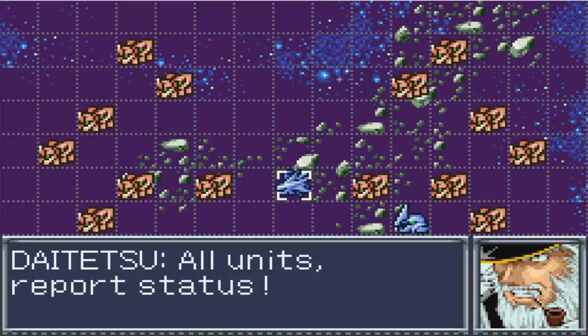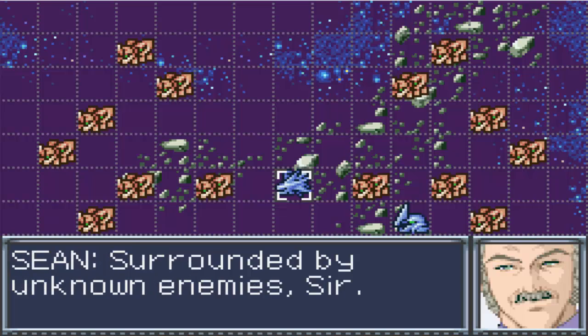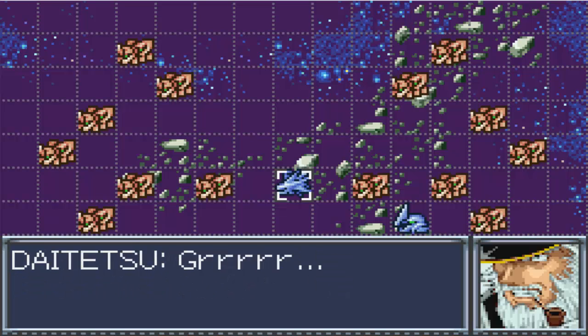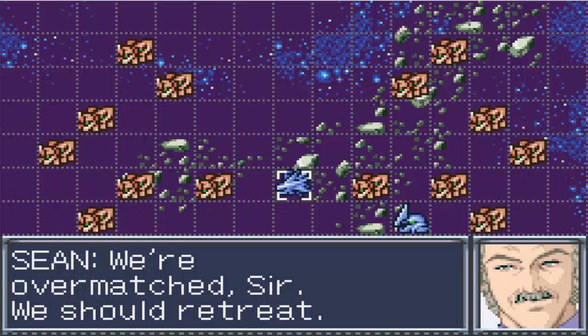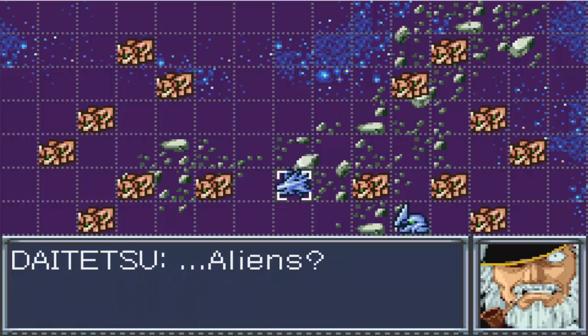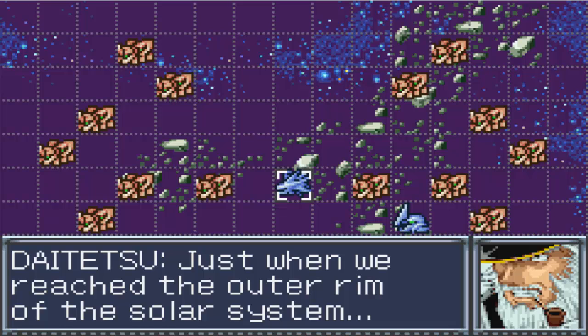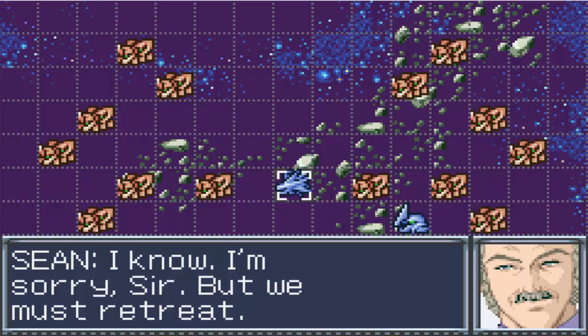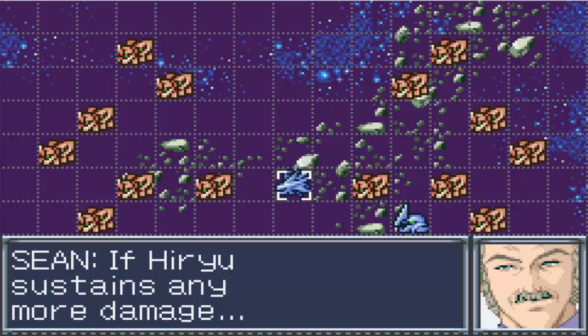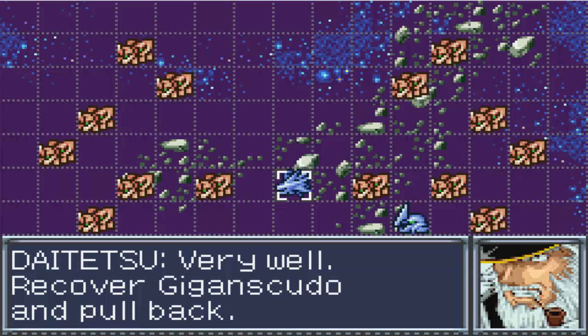Explosions everywhere! All units, report station status. Blocks four through nine, our second bridge. Our main cannons are disabled. And Gigan-Skudo? Surrounded by unknown enemies, sir. We should retreat. There must be something we can do! These bug-lag mechs are not of this world, sir. Aliens? Most likely, considering their size and numbers. Their carriers must be near. We're in grave danger, sir. We just want to reach the outer rim of the solar system. I know — but we must retreat. If the Hiryu sustains any more damage, you'll never make it back to Earth, or even Mars. Very well. Recover Gigan-Skudo and pull back. You'll pay for this.